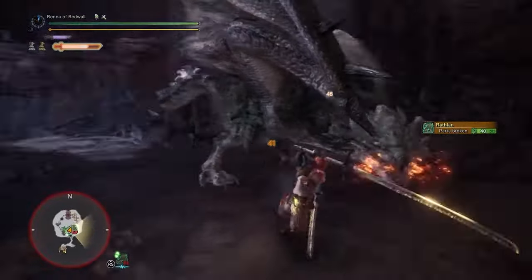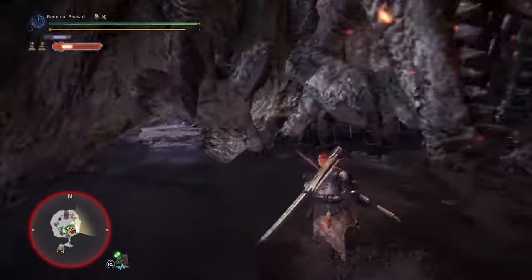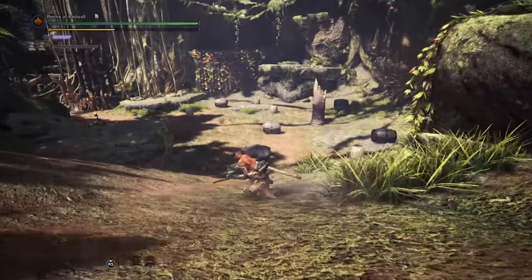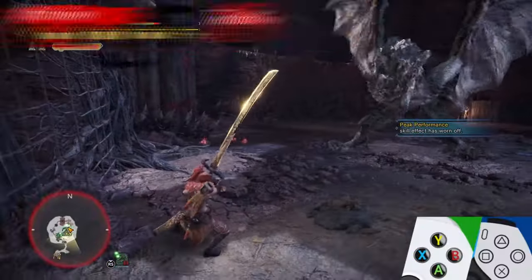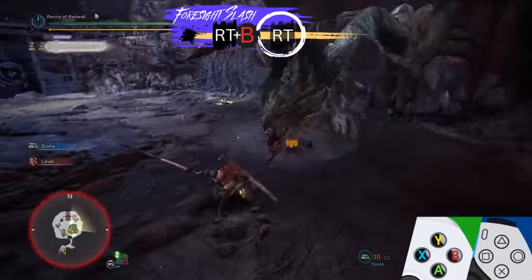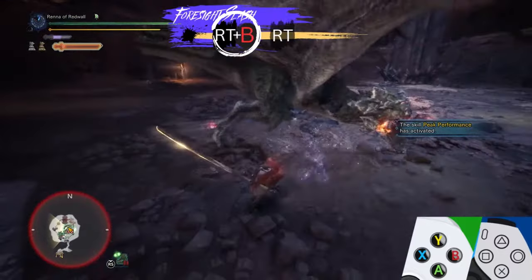Now we're going to break down how to use Foresight Slash in a hunt. Foresight Slash lets you slide backwards in any direction you want, making it incredibly useful for positioning. Remember, Foresight Slash can only be used after another attack, so use the Thrust before each Foresight Slash. If you're unfamiliar with a monster, you can fish for Foresight openings by looping the Thrust and Rising Slash. They're both quick attacks with long ending animations, making them great for Foresight. However, the damage is not great, so if you want to deal good damage, use Spirit Blade 1 and 2 for damage and use the optional attacks to transition to the loop.